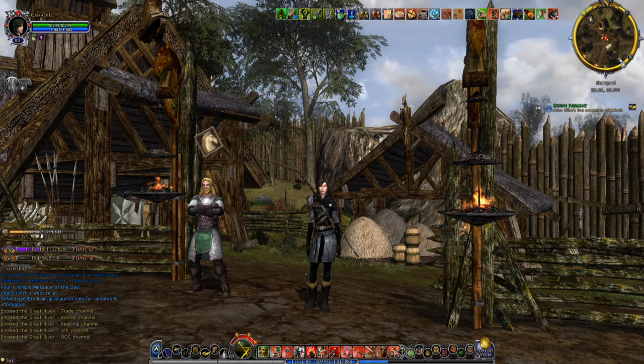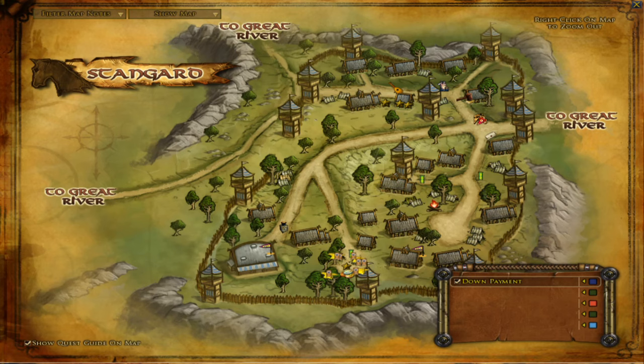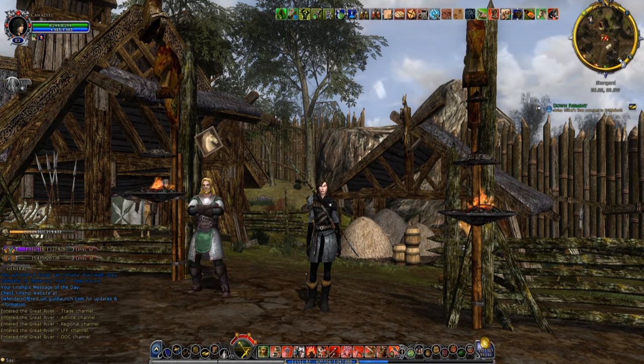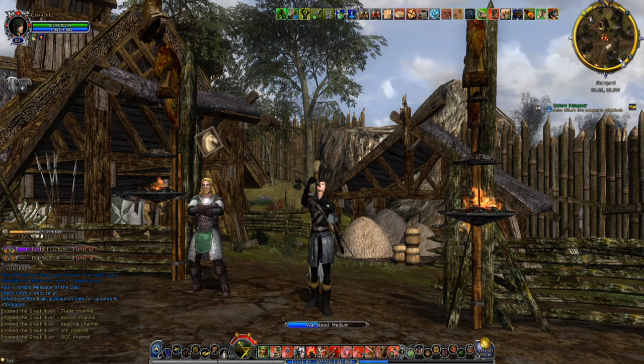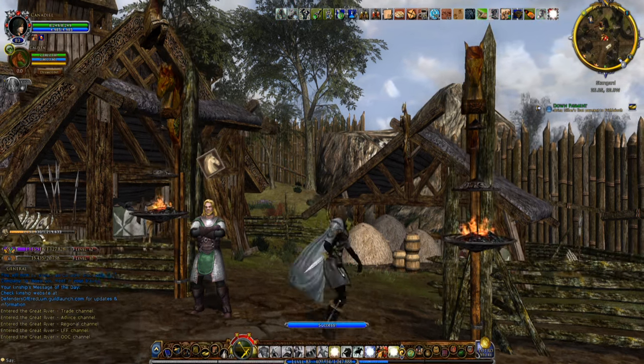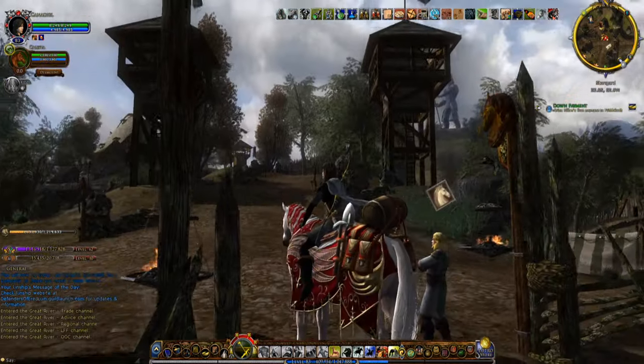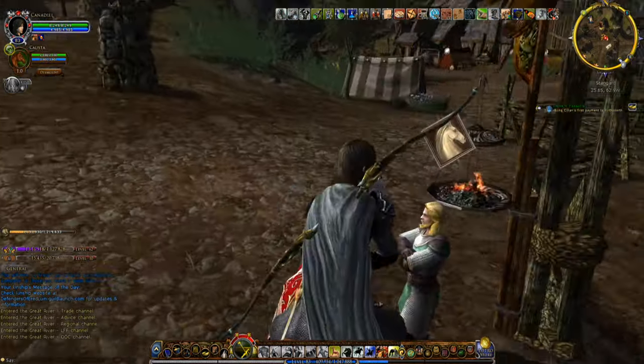So we're in Stangard. I'm going to show you where that is. This is the Great River, and this is Lothlorien, and this is Stangard. So we're at the Stablemaster. She has a war steed but you can ride whatever horse you might have. Isn't her war steed beautiful?